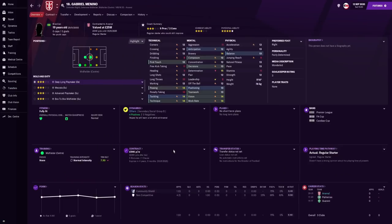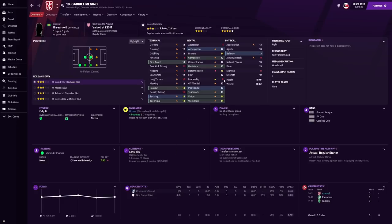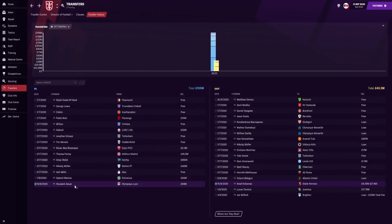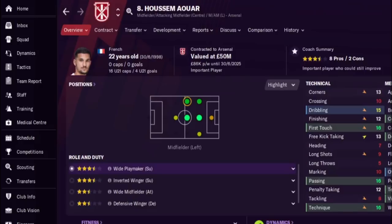The first signing I made was Gabriel Menino, a central midfielder who can also play at right back — he gives Hector Bellerin some nice cover. He's very good on the ball, very talented, only 19 years of age. His current ability is three stars but he can potentially rise to five stars. We snapped him up for 20 million at the start of the season.